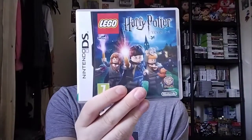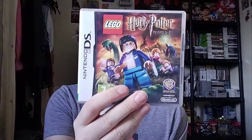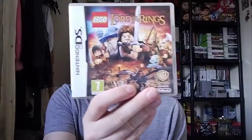Here's the back and the cartridge and manual. I've got both of these on DS — that's Lego Lord of the Rings, an awesome Lego game. I'll show you the inside and cartridge and manual. That's two I'm going to show you on DS — Lego Lord of the Rings, it's an awesome game on DS, and I'm going to try and get it on 3DS too. The last Lego game on DS is Lego Star Wars: The Complete Saga — awesome Star Wars game. Here's the back and the cartridge and manual.